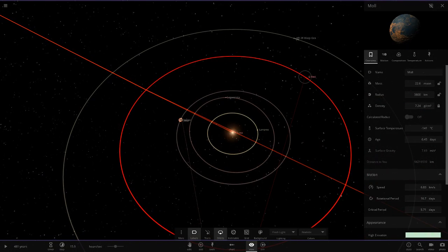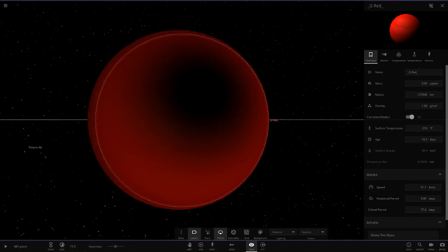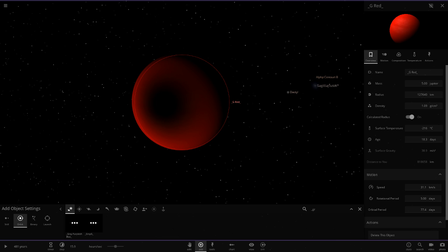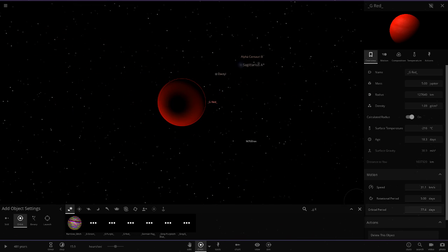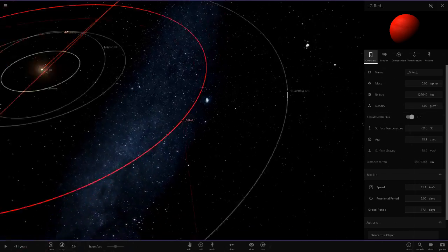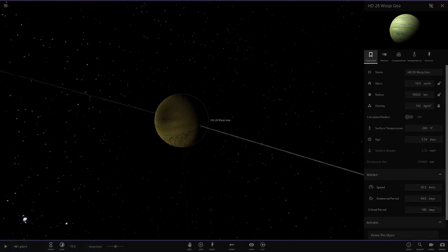Then we have G-Red here - he must have got this from a simulation I did because that is exactly what my one is called: G-underscore-red or G-space-red. You must have got that from the really cool simulation me and Anomalous put on the workshop.